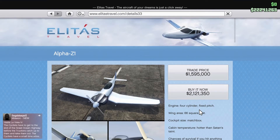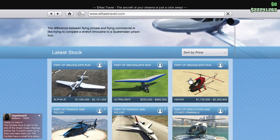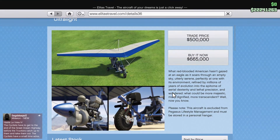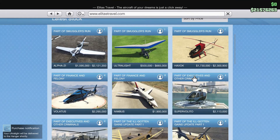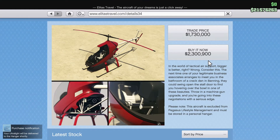We're gonna purchase the Ultralight and the small copter. The Ultralight is pretty cheap - it's only six hundred sixty-five thousand - and it does come with a minigun that you can upgrade. The small copter is two million, three hundred thousand, with a trade price of one million, seven hundred thirty thousand. You can also upgrade it to have a gun on it as well. I'm gonna go ahead and purchase this one.